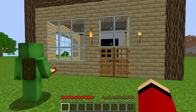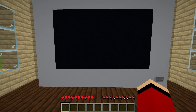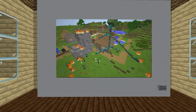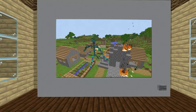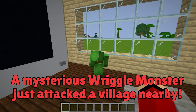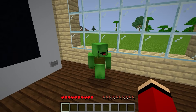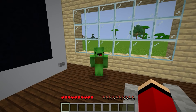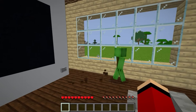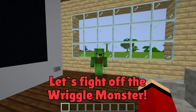What's that sound? There's an emergency news alert on the TV — let's check it out! A mysterious wriggle monster just attacked a village nearby, and according to the reporter, that monster is headed this way next! After we've finished building our peaceful home — what do we do? We should have at least six hours before the wriggle monster reaches us, so let's build some security and fight off the wriggle monster!